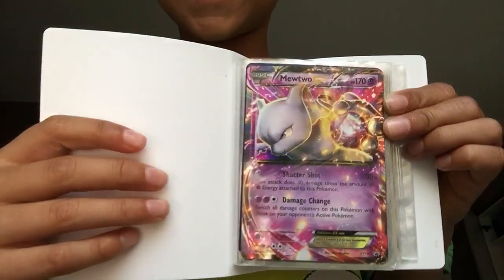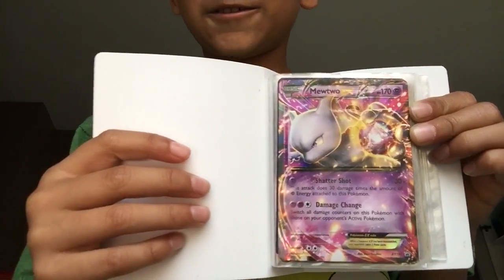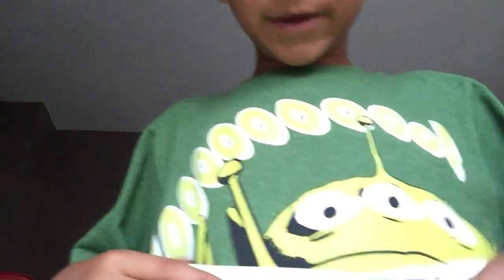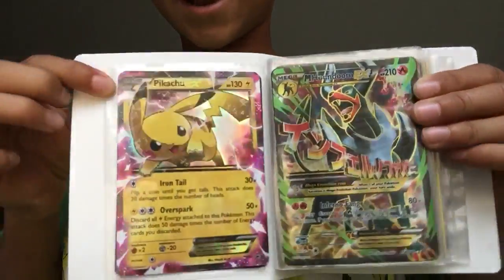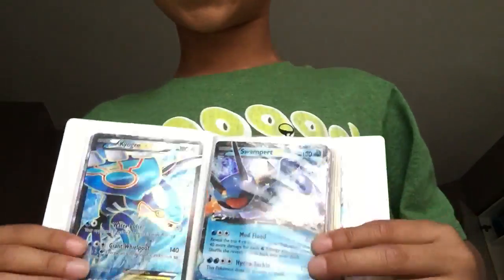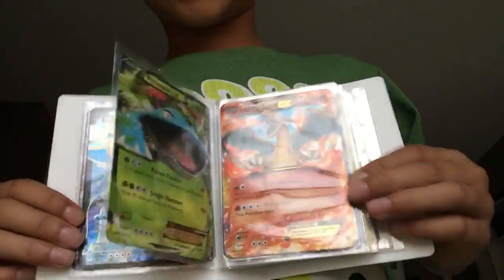Sometimes Lego. So I wanted to show you guys my Pokemon cards. I've got Mewtwo. It might look a little weird. I've got Mewtwo. I have got Pikachu EX and Mega Houndoom full art. Those are some good cards. And I've got Kyogre EX full art, and Swampert EX. But Swampert's not full art.